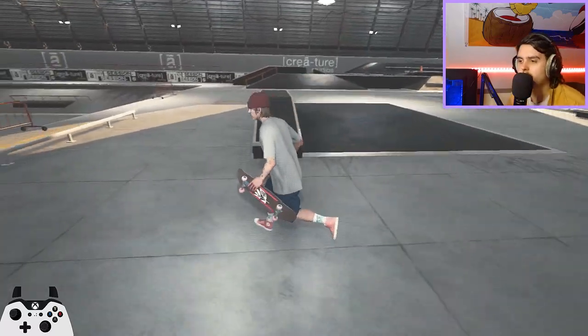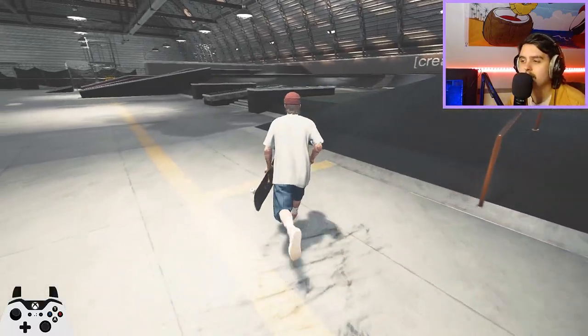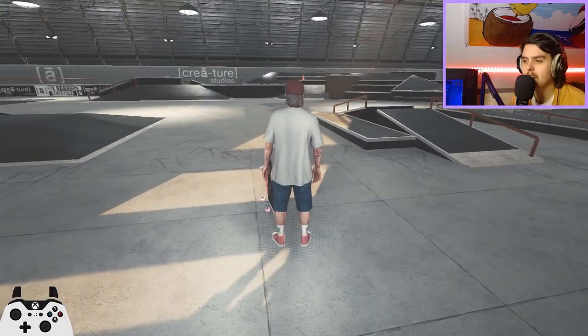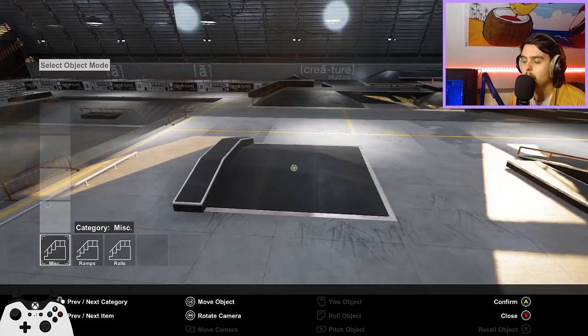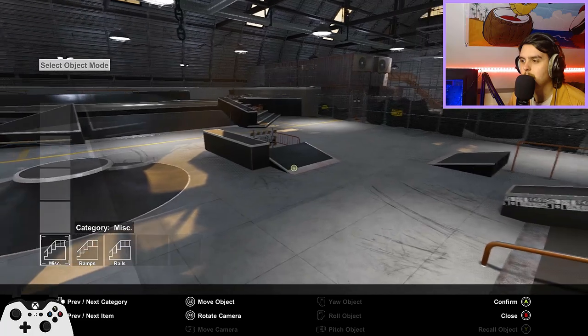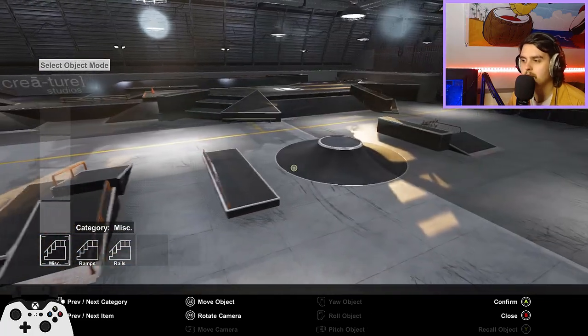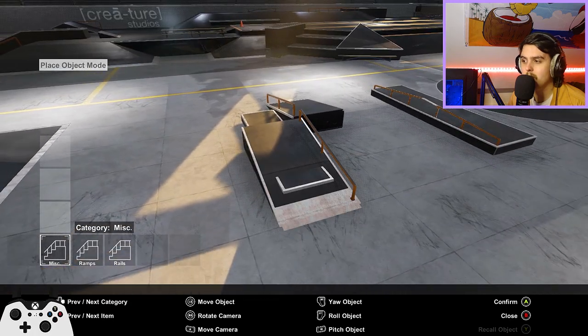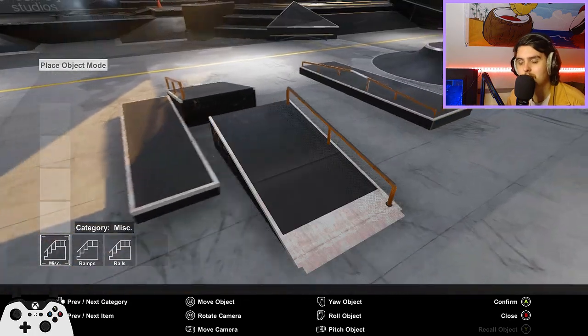Here we are at Creature Hanger, this nice big skate park which already is a lot of fun to skate on its own. But if we press LB and head into our object dropper, one thing you may not have noticed is that all of these objects lying here in the middle of the park are all movable — completely movable. You can put them wherever you want, and they all merge together, so you can make some pretty unique obstacles.